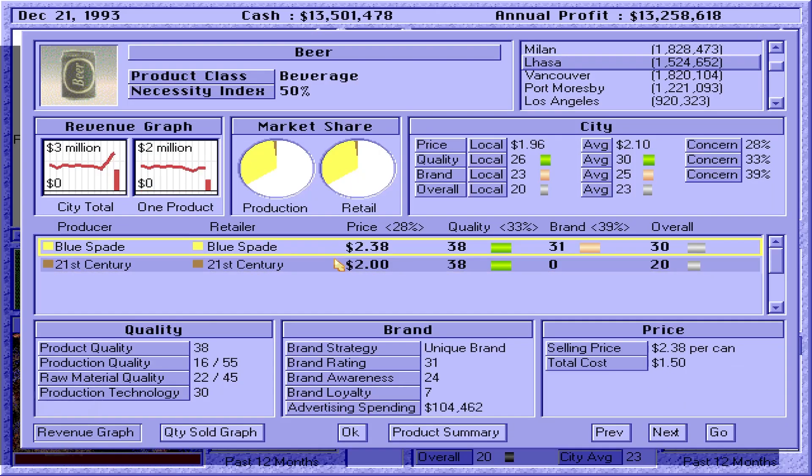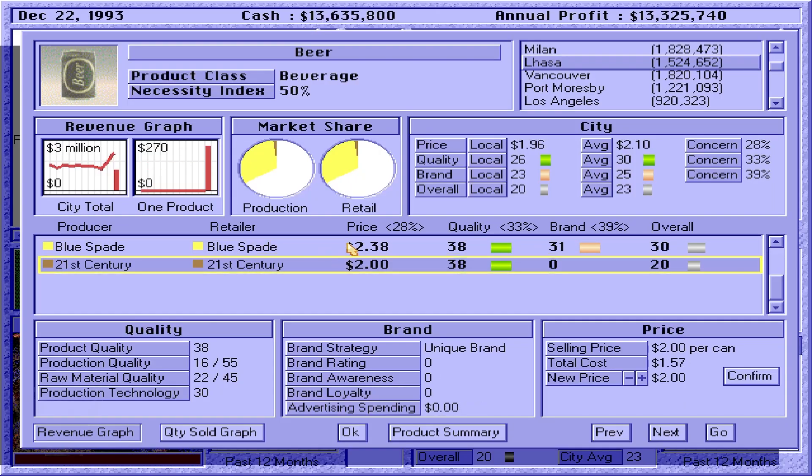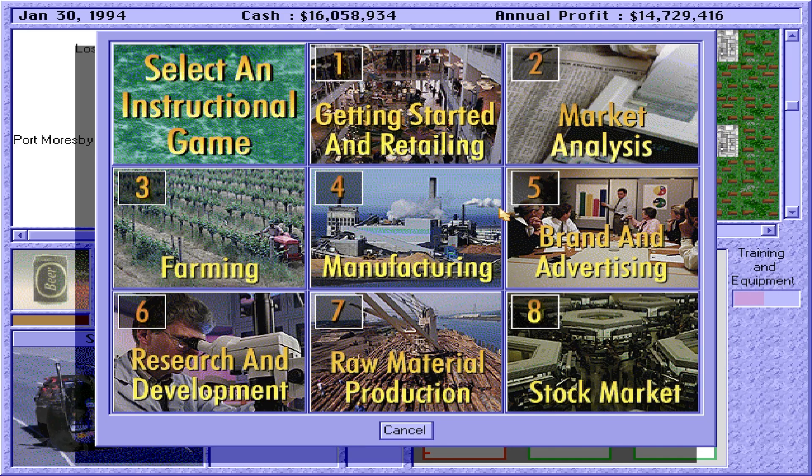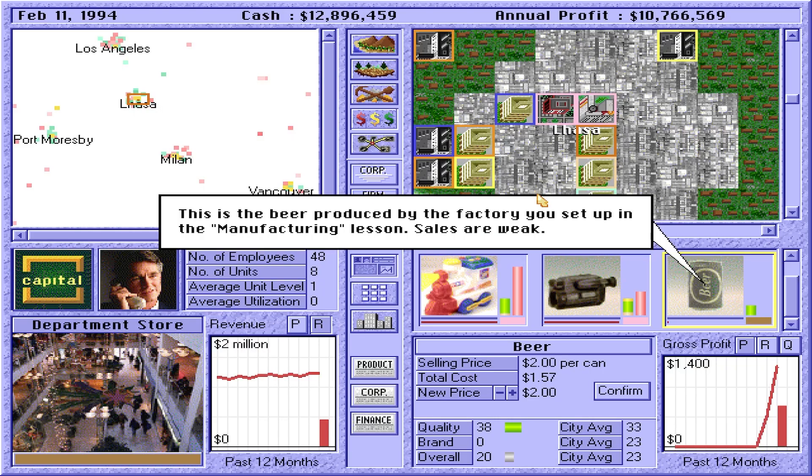We have the competition over here and it seems like they have brand and this is killing us. Brand and advertising. This is the beer produced by the factory you set up in the manufacturing lesson. Sales are weak — yes, we were talking about it.